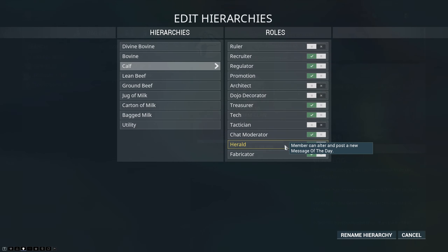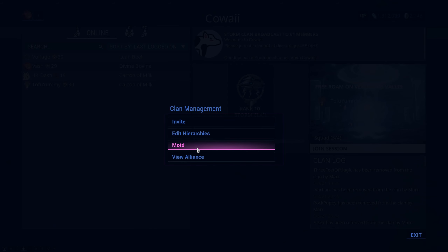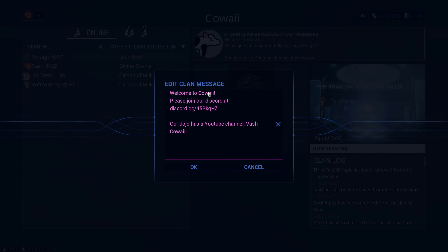Herald allows you to change the message of the day. Fabricator allows you to get actual blueprints from the clan — if you do not have this enabled, you will not be able to buy anything from clan research.